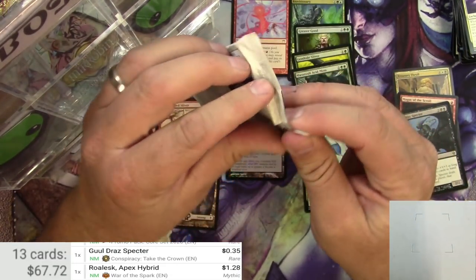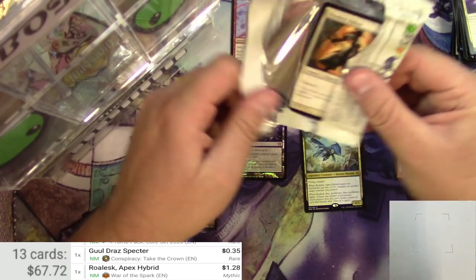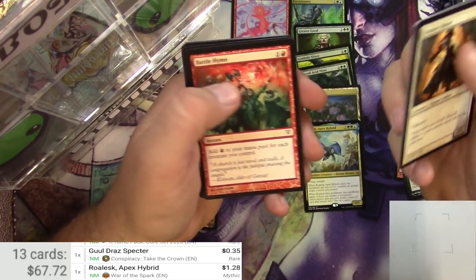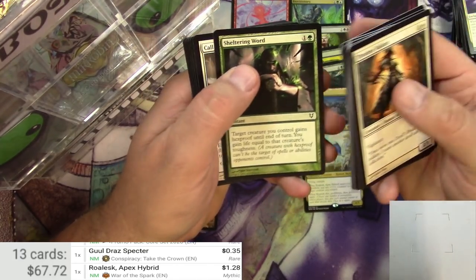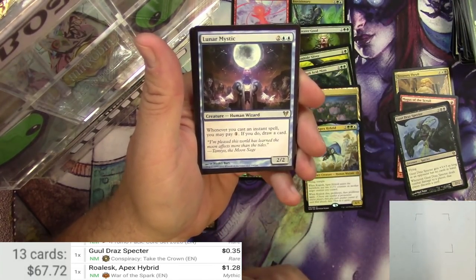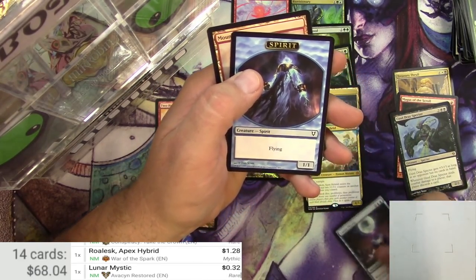Next up, Avacyn Restored. Rolled a 1 on my Dexterity there. Thraben Valiant — I've always liked that art, very cool. Little connoisseur, Battle Hymn, Angels, some Humans. Good old Innistrad block. Towelgeist, Near-Heath Pilgrim, Blessings of Nature, and a Lunar Mystic — not a big one, I don't think. It's a 2-2 for 4, Human Wizard. Whenever you cast an Instant Spell, you may pay 1; if you do, draw a card. Not super big, probably just bulk.